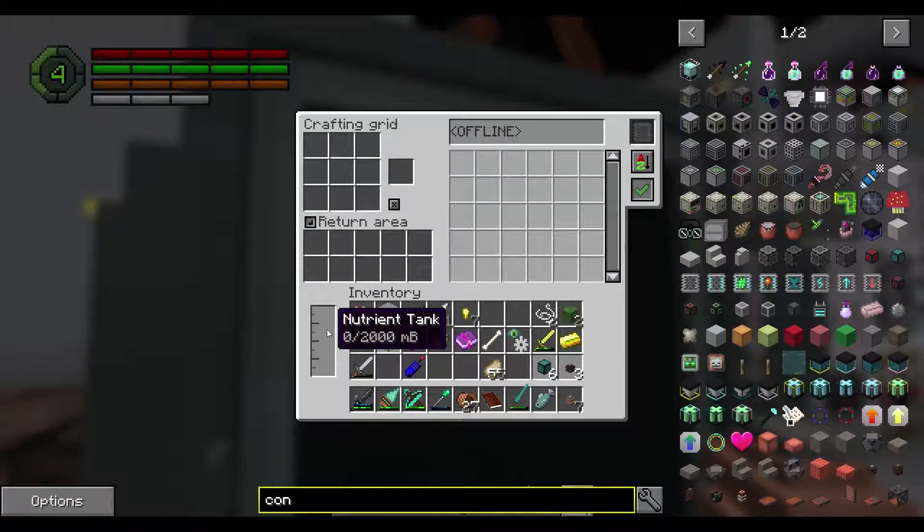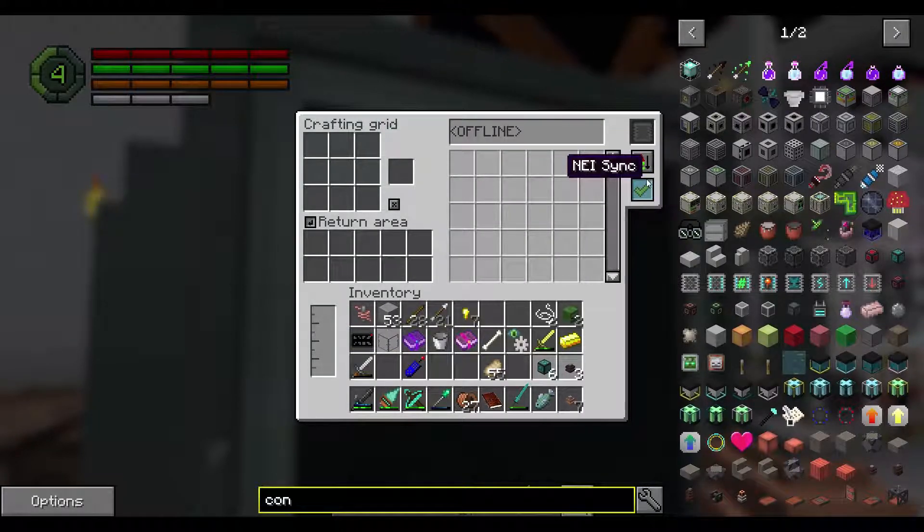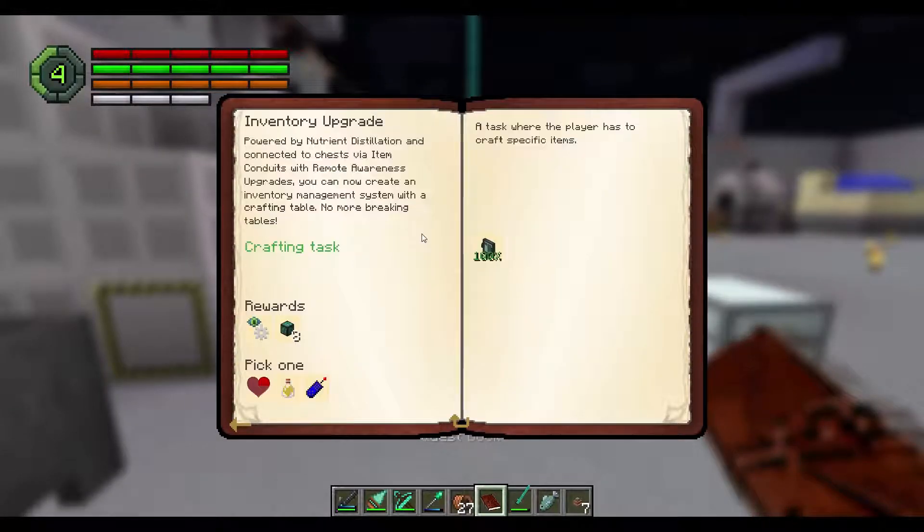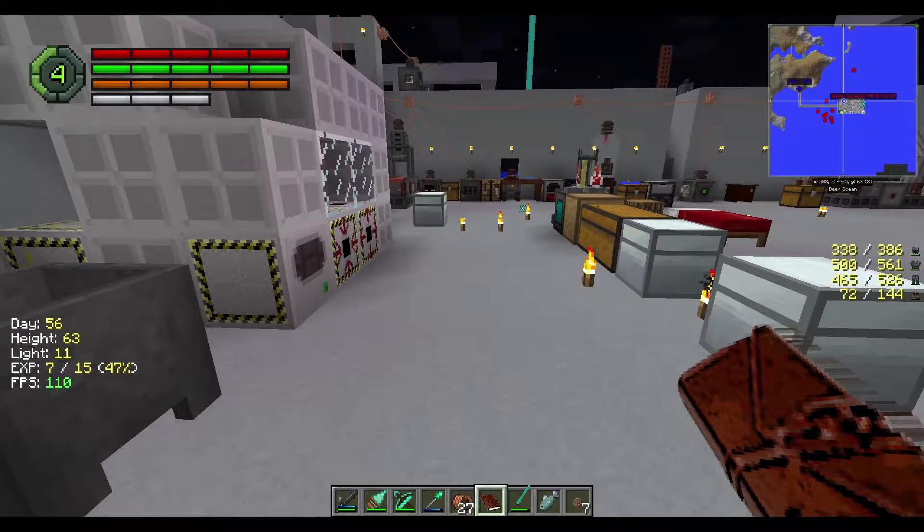Does this need power? No, this just needs — or does it have a nutrient tank in it? How does this work? Hold on. Powered by nutrient distillation and connected just via item conduits with remote awareness. Now create an inventory management system with a crafting table — no more breaking tables.